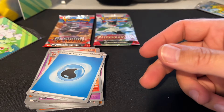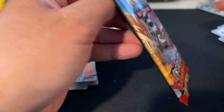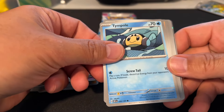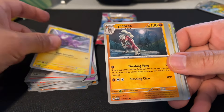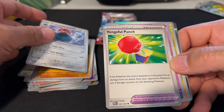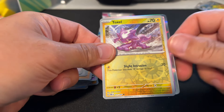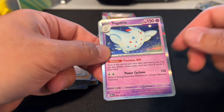Thunderous. Second Obsidian Flames here — Timburr, Heatmor, Lillipup, Toxel, Conkeldurr, Probopass, Vengeful Punch, Poltergeist, Toxel, hollow foil I think, Toucannon.